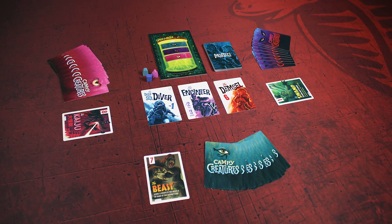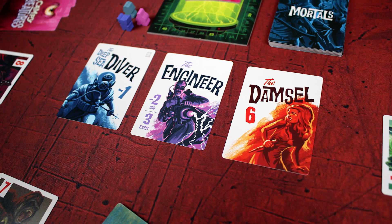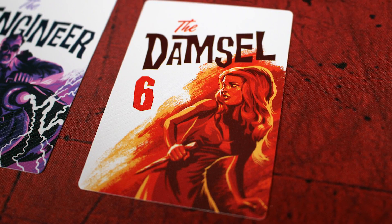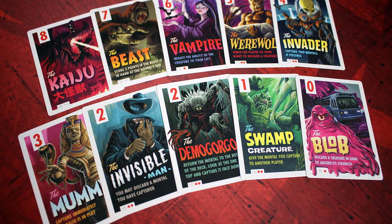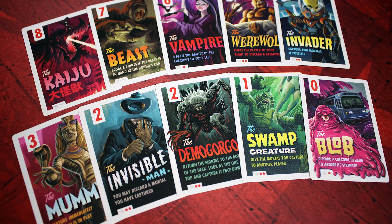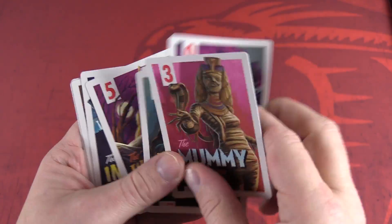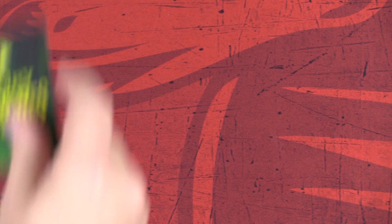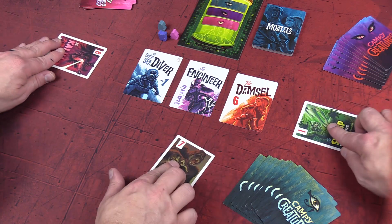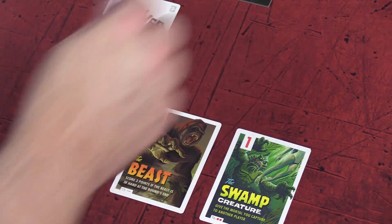In Campy Creatures, players use their monsters to go out and snatch mortals that are worth positive and negative points — you obviously would prefer the ones worth positive points. Each player has the same hand of creature cards, and each creature has a strength ranging from zero to eight. A number of mortal cards are dealt to the table, and all players simultaneously select one card from their hand and play it face down. When everybody's ready, all the cards are revealed.